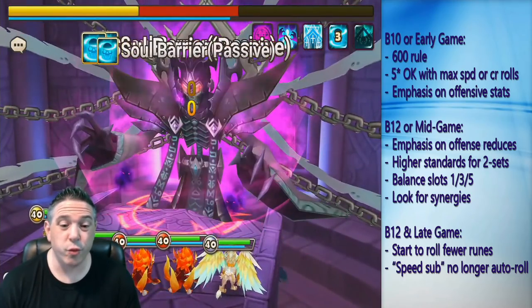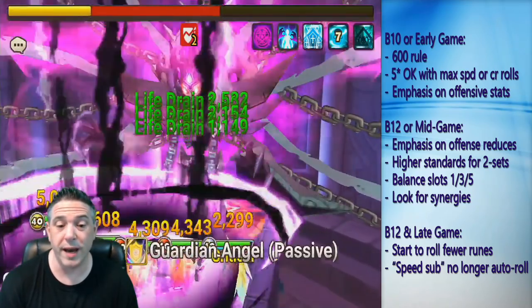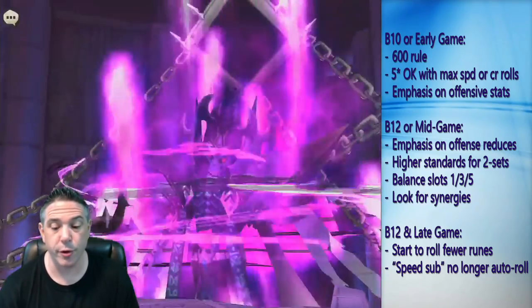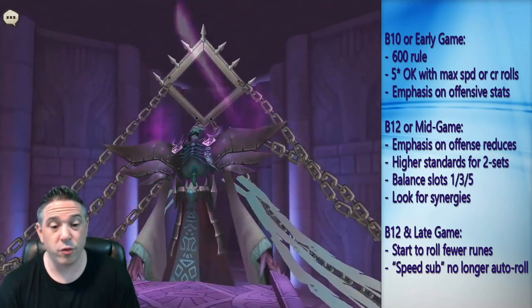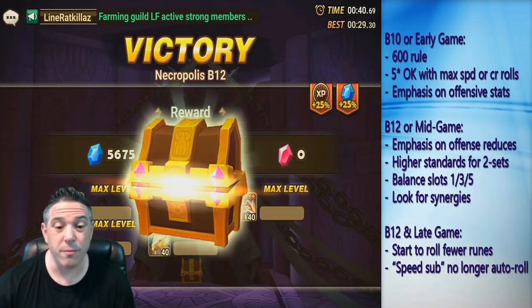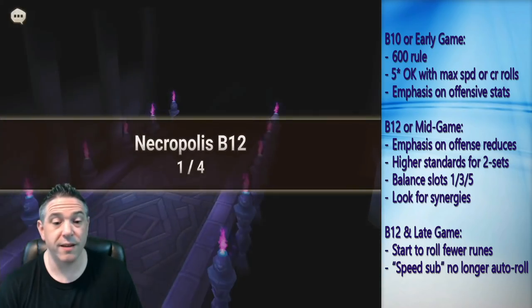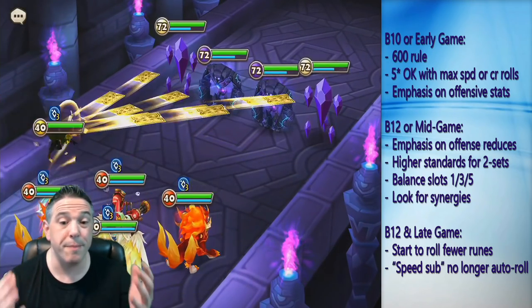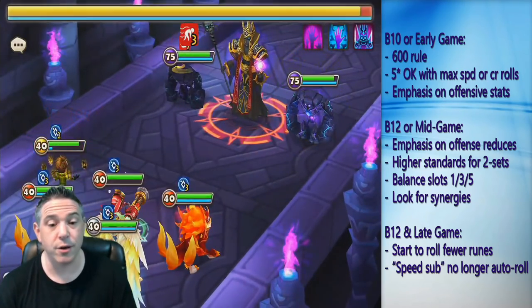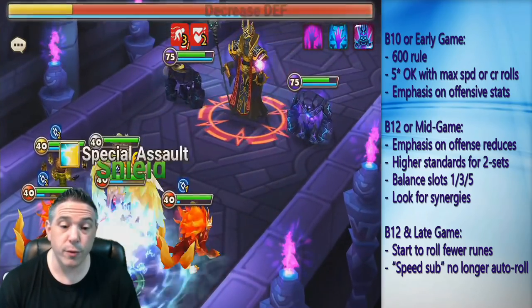Once you have stable B12 teams, the emphasis on offensive stats is going to reduce slightly — there's always a place to get better offensive runes, but you're no longer quite as desperate for them. That's the time where you're probably going to start thinking about PvP. At that point you're going to be looking for more runes that give you speed, greater balance or efficiency, more runes that have multiple grindable stats from Raid. Most importantly, you're going to be looking for runes that synergize.